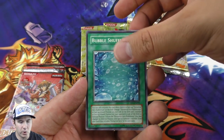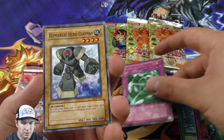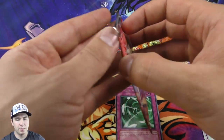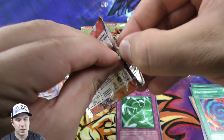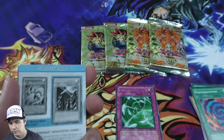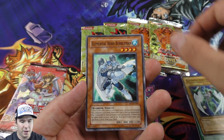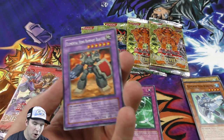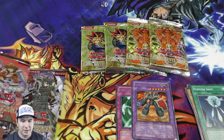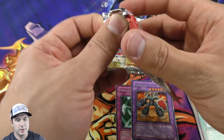Bubble Shuffle - very cool. Draining Shield, Feather Wind, Elemental Hero Clayman - very very cool. Polymerization - nice, combos very well with the Elemental Hero deck. Elemental Hero Avian - very cool - and Bubble Man. Rampart Blaster is our rare. I got a lot of Elemental Hero cards in that one, that's always nice to see. Moving over to our third Duelist Pack Jaden booster pack.